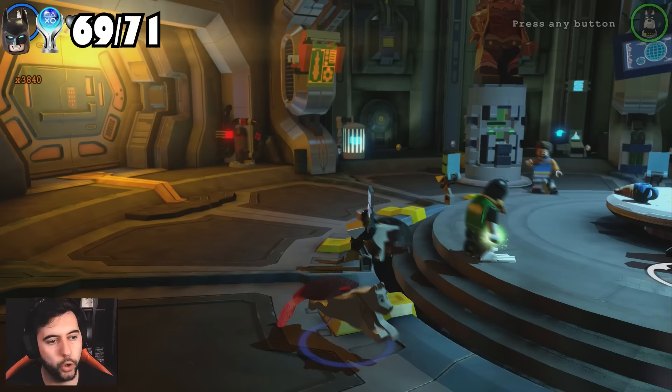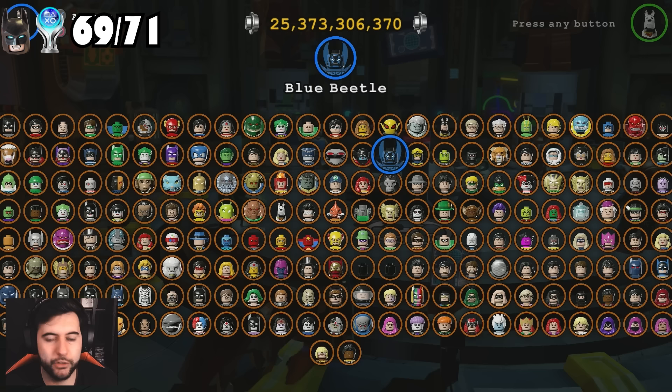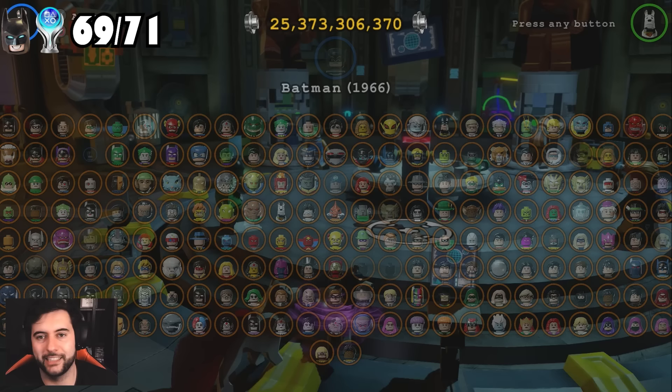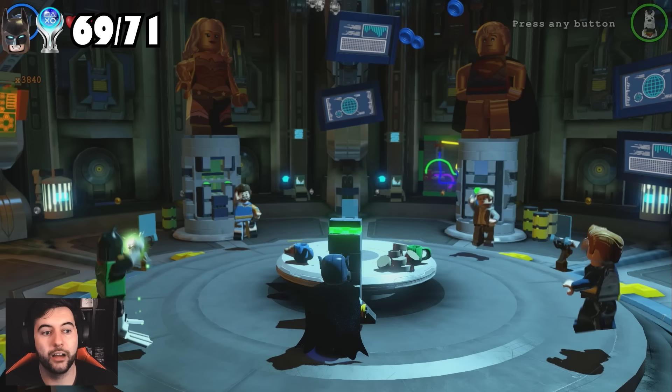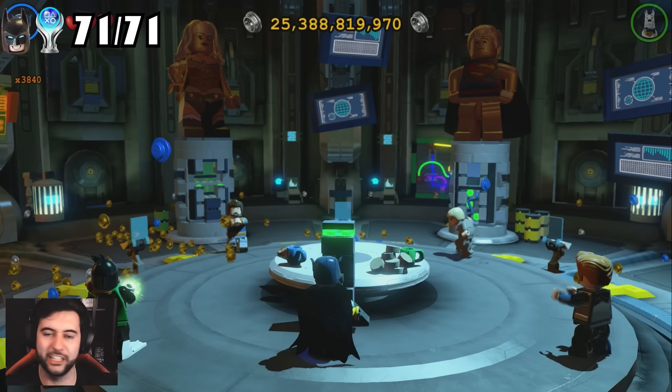When I pull this lever — which is only there when you have 100% completion — that should be the platinum. Which character do I want to pull it with? I've enjoyed Blue Beetle a lot, but let's pull it with Batman 1966 because his level is the best level by far in the whole game. There's my platinum — 'World's Finest.' The platinum symbol kind of froze and didn't show properly, but I got the platinum in LEGO Batman 3.